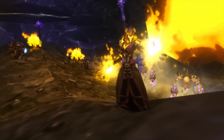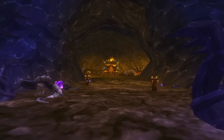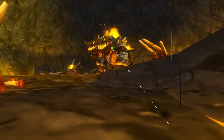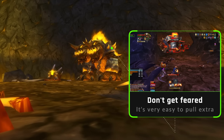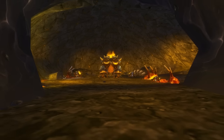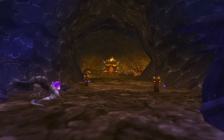That brings you to Beauty. Make sure you clear all the trash outside the cave entrance to Beauty first, because she fears, charges, and knocks people around — you don't want to pull an extra trash pack while fighting her. There's a second reason to clear the area: you're going to pull the boss back towards the entrance anyway, so there's less chance of CCs being broken.